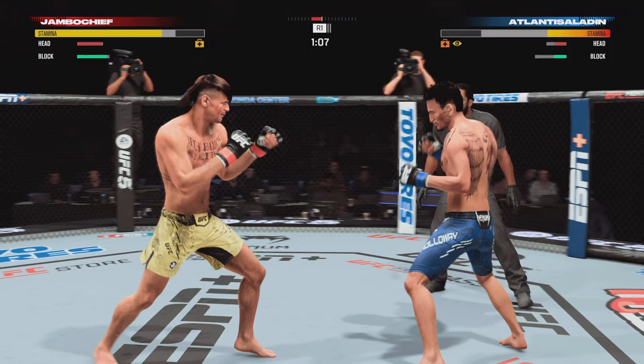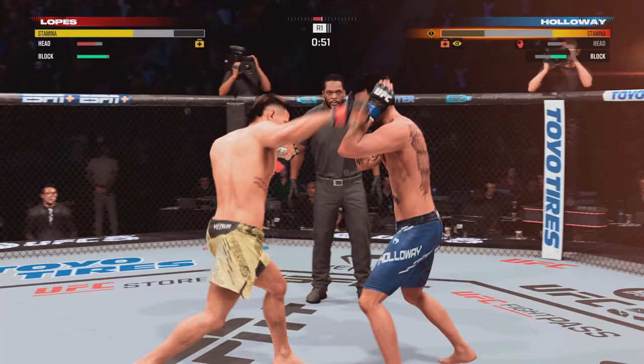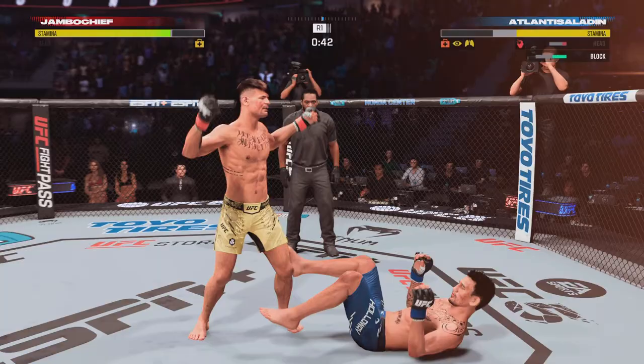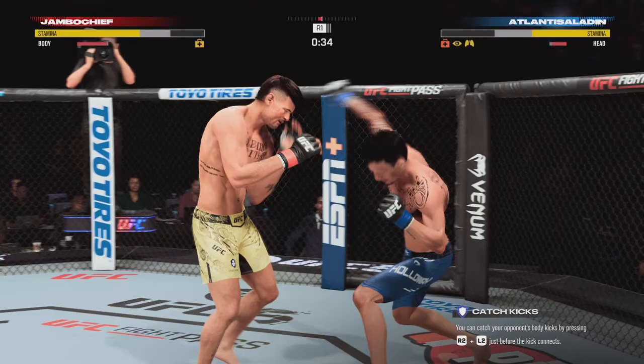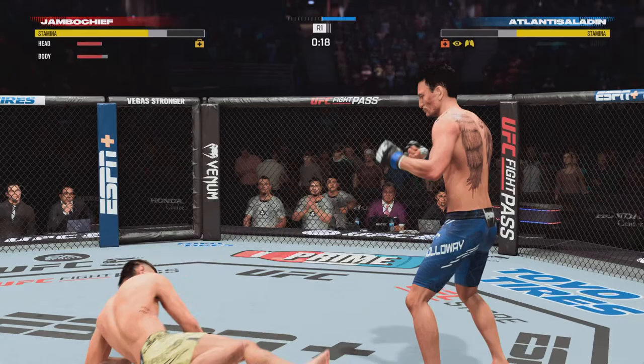Pretty good recovery by the opponent after getting stunned pretty good. You've got to capitalize on those opportunities — you can't waste them, you don't get them as often as you'd like to. He landed that massive shot. Now they need time. They've finished the fight exchange. Oh, that's big! 30 seconds to go, and both fighters exchange in the pocket.